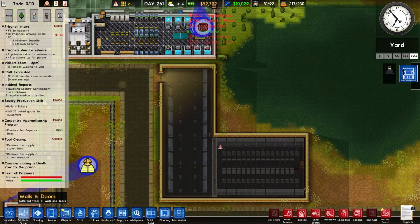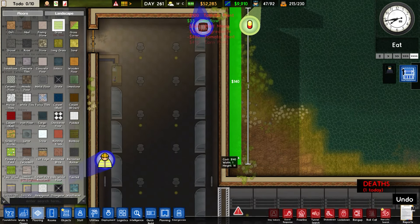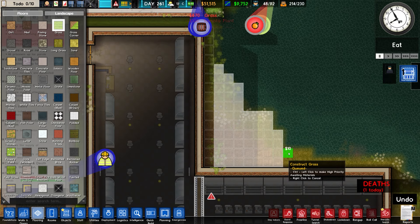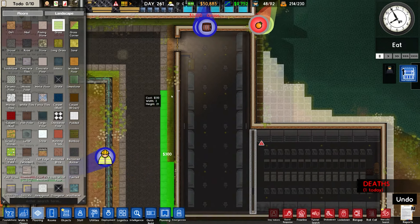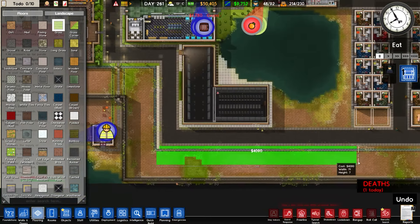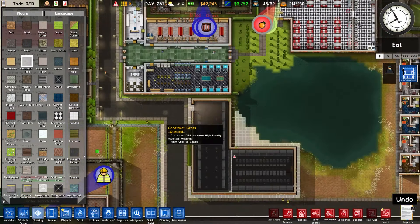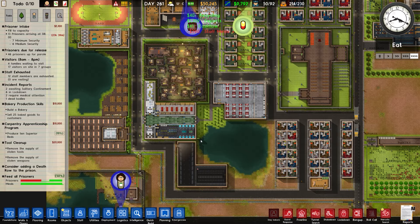So bakery: sell 25 baked goods to customers — let's see how we get on. While we're waiting and it takes a little while, I'm going to put in the flooring. There's been a recent death somewhere. Let's put in this sort of strip of grass that we always have around these, and a similar thing down there — I've been neglecting it for a while. There's the entrance, and inside we're probably going to go with like a blue carpet or something — actually I'm not sure, we'll see how we get on.